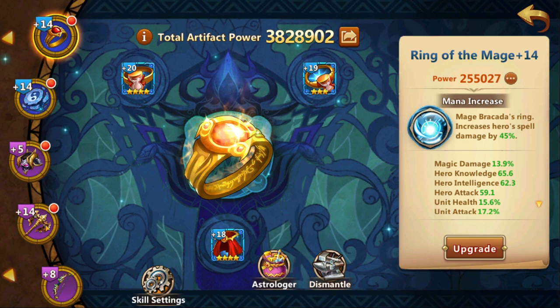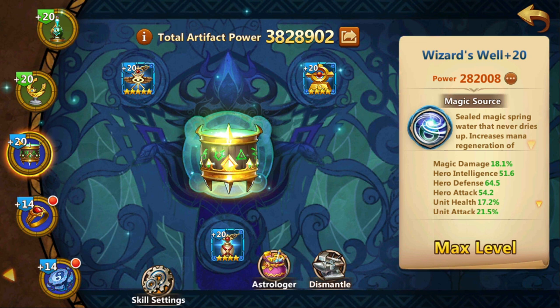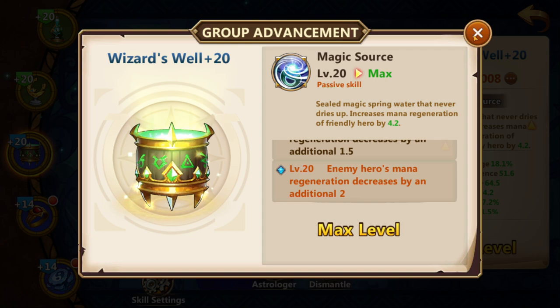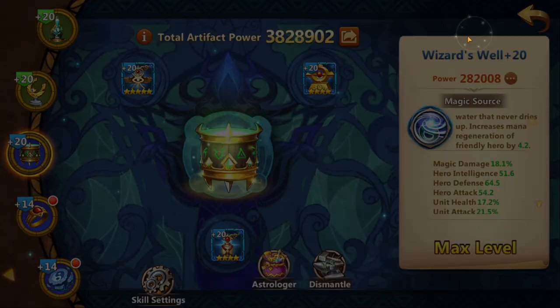For new players who just started the game or have started a little while ago, the first artifact you want to upgrade to level 20 is Wizard's Well. It is hands down by far the best artifact, especially for PvP, to diminish your enemy's mana regeneration and increase your own. I think it is one of the most important ones to have at 20, and if you play for a couple of months, you will eventually farm this to level 20 for free through the campaign.